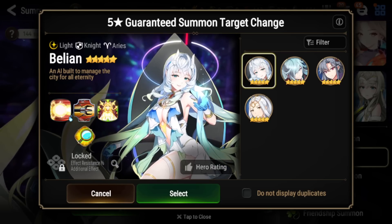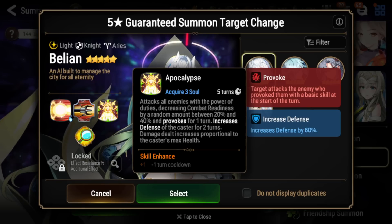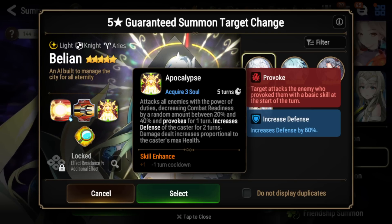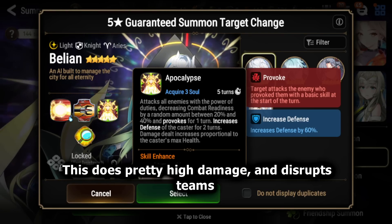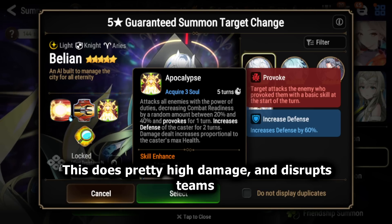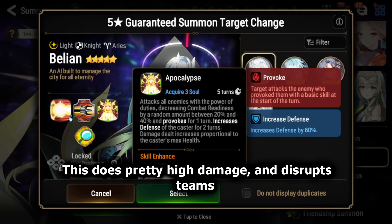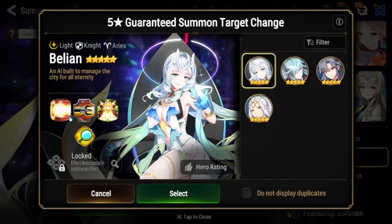Starting off, let's talk about Bellion. If you guys don't know what Bellion does, she is a Light Knight. Her S3 is an AoE attack that will push back CR by a random amount between 20% and 40%, so there is some RNG. She will also provoke for one turn and increase the defense of herself for two turns. This damage will actually scale with her own max HP, making this hit super hard even if you build her very tanky.